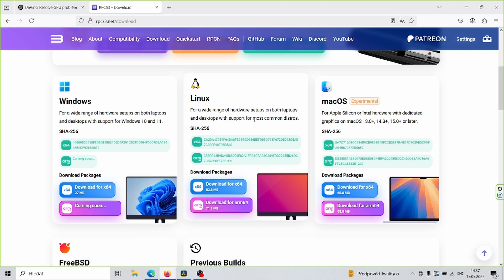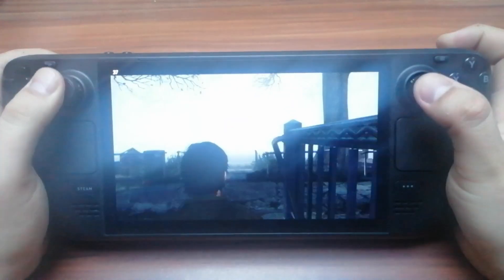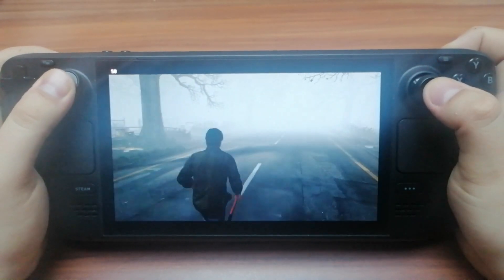You get a black screen and the game won't continue. Don't worry if you already have RPCS3 from Discover — you can have both versions of RPCS3 on your Steam Deck and use each one for different things.